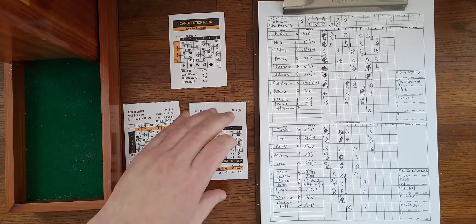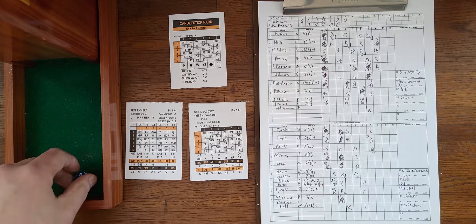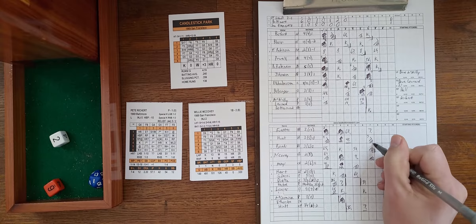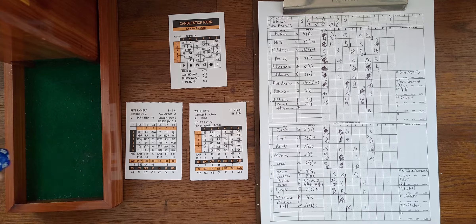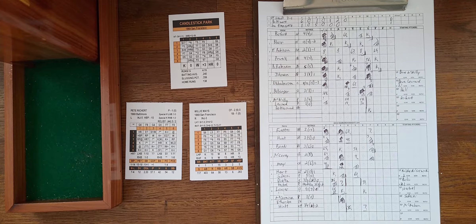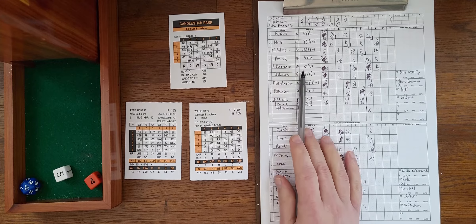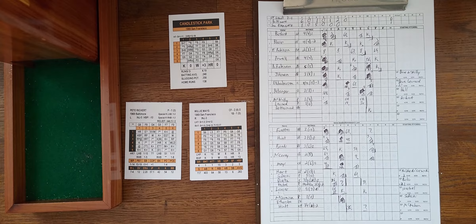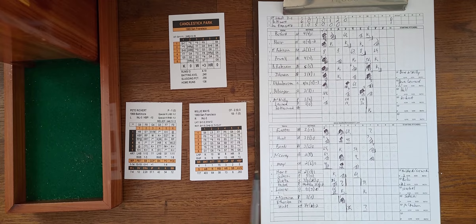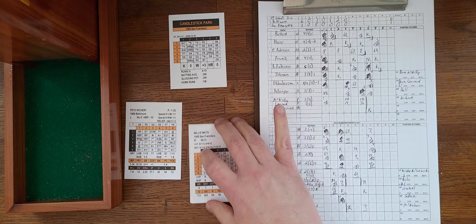Rickard walks McCovey to load the bases — all of a sudden the tying run is at the plate in Willie Mays. Rickard to Mays: a 1-3 range play goes to Candlestick — a 4-5 star-four, ground ball to third. Brooks Robinson drops from five to four in range due to the halfway positioning, but still makes the play. Is it a double play? He's three, plus one is four, halfway makes five, pivot is plus one making six — it's automatic: 5-4-3 double play. Great defense from the Orioles stops any runs from scoring.